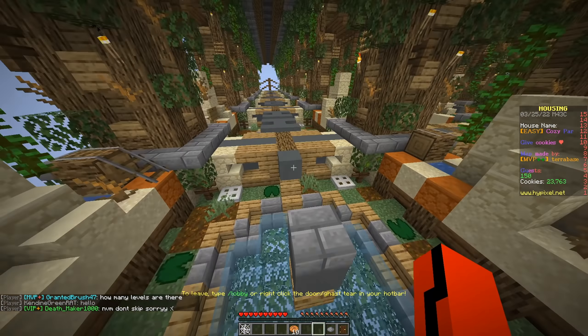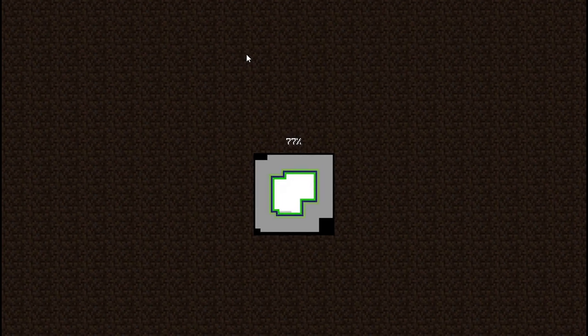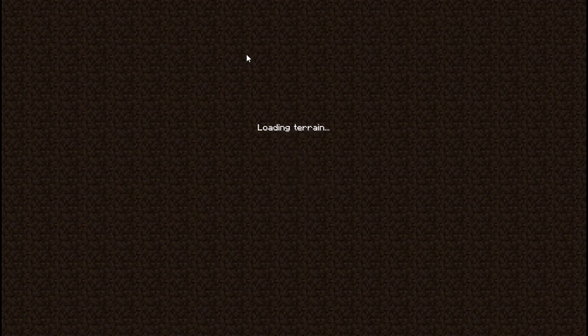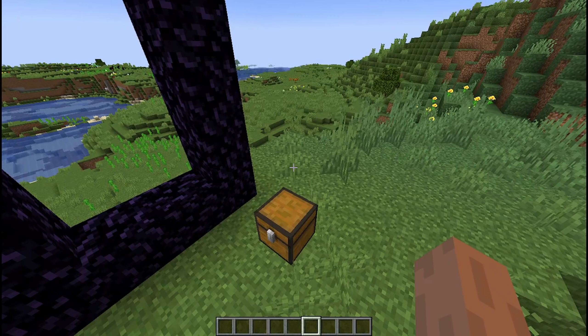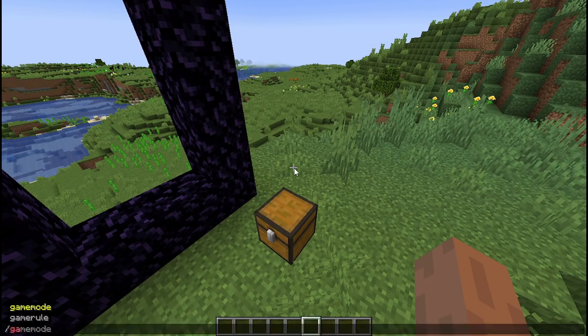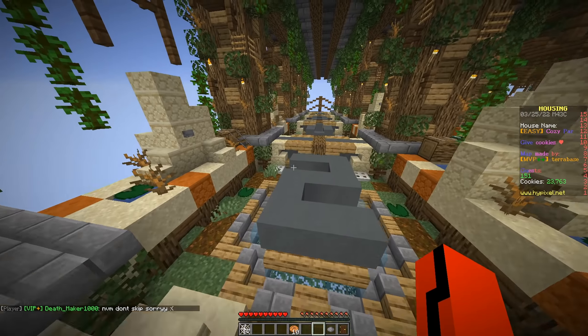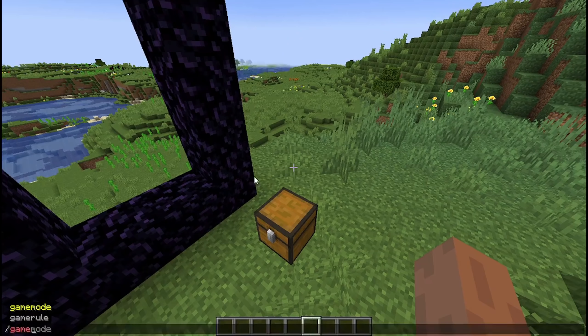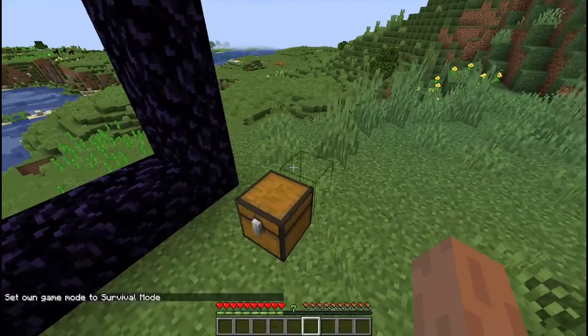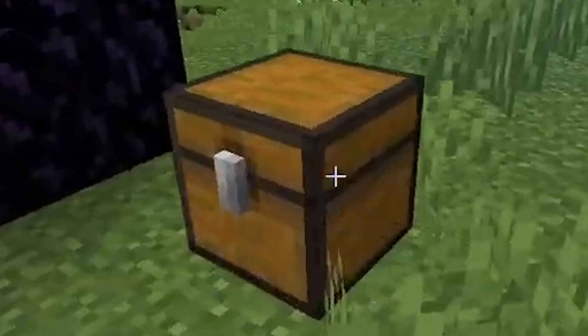Our next speedrun of the day comes in from DG Flame. The video starts as he's loading into the world and — he forgot to switch back to survival mode before quitting the last time he was in this world. 100% natural, definitely not tampered with. He'll just change his game mode real quick — no one will remember any of this once they see the rest of the speedrun, right? He does that and now the run can actually start. He spawns right next to a nether portal and a spawn chest.